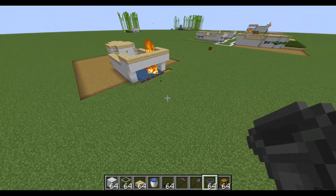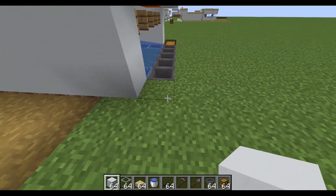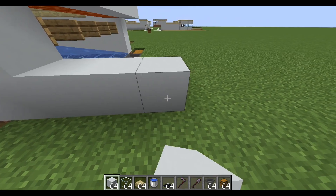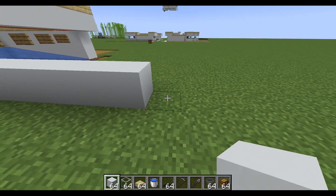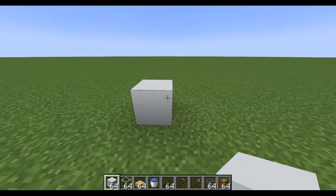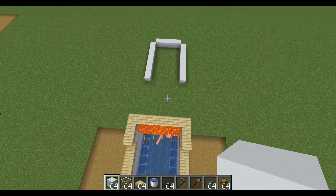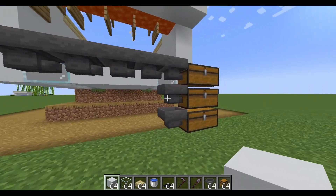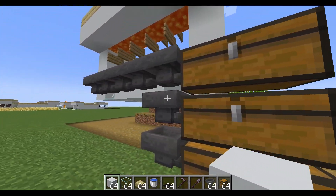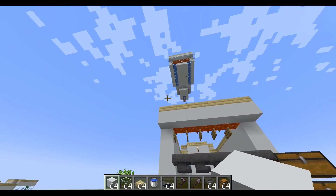If you want to build more than one of these, the first thing you should know is you have to space them out seven blocks apart from this block here. Go one, two, three, four, five, six, seven, and then drop what's going to be that corner of this structure, and just build it out in the exact mirror image of the other one. If you don't like digging into the ground for your chests, you can find a hill so the farm sticks out over the end and you have a lot more access to chests.